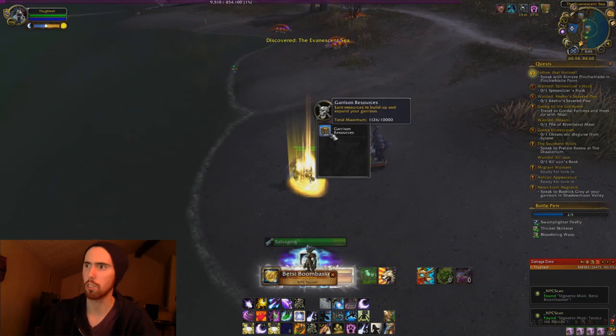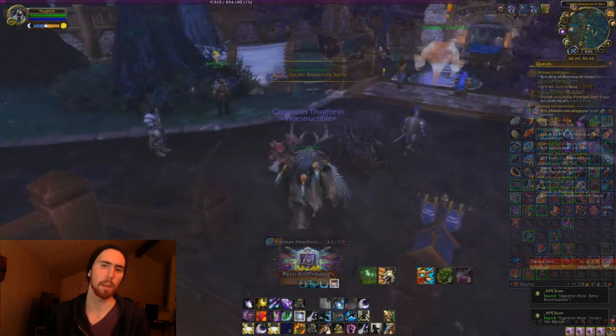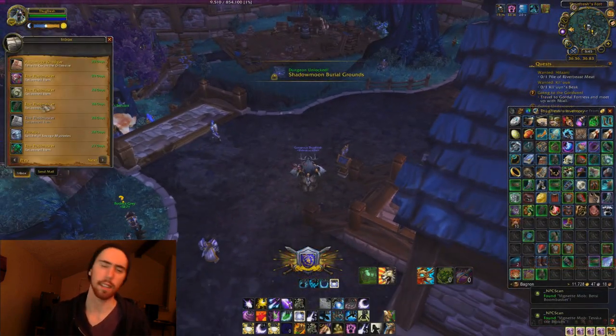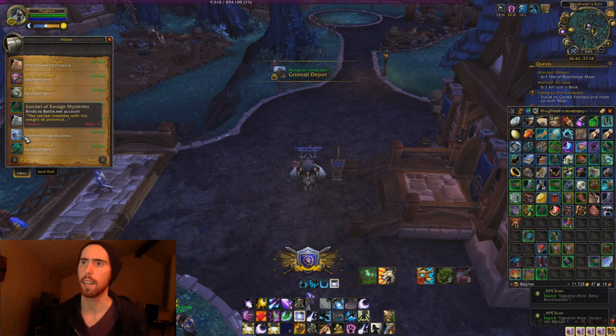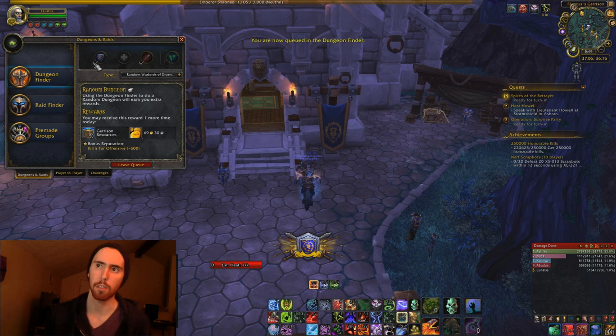Now the first thing you've got to do, of course, is you've got to hit level 100. And the next step — this is kind of like the main part of this — is that you've got to get a character with a tank or healing spec, and you're going to queue up for heroics or LFR, and make sure you get these bags, these Satchels of Savage Mystery.